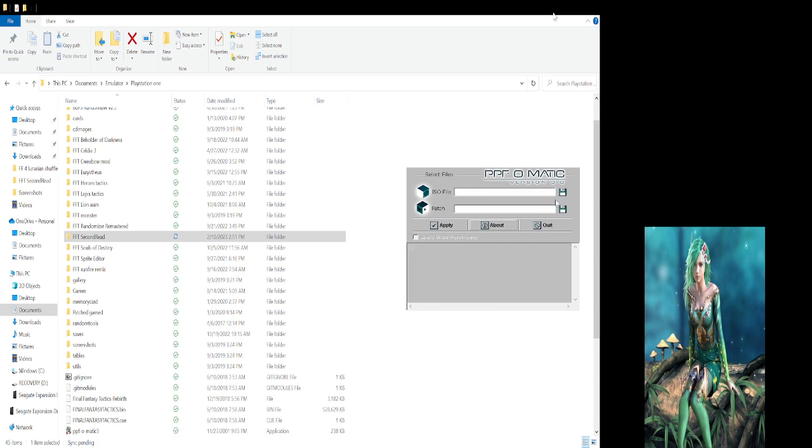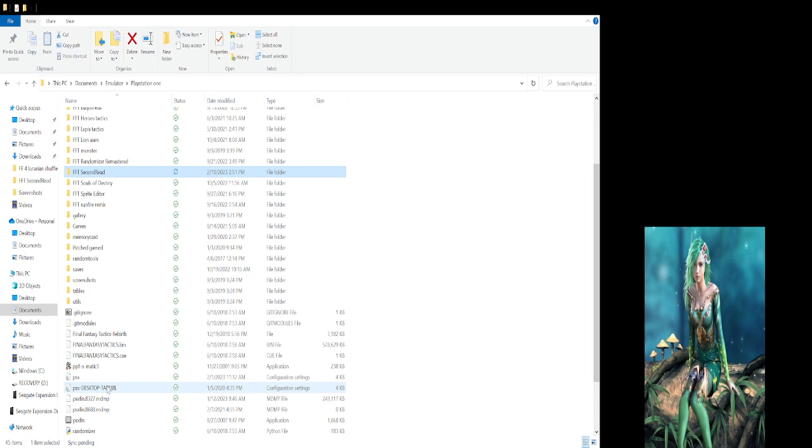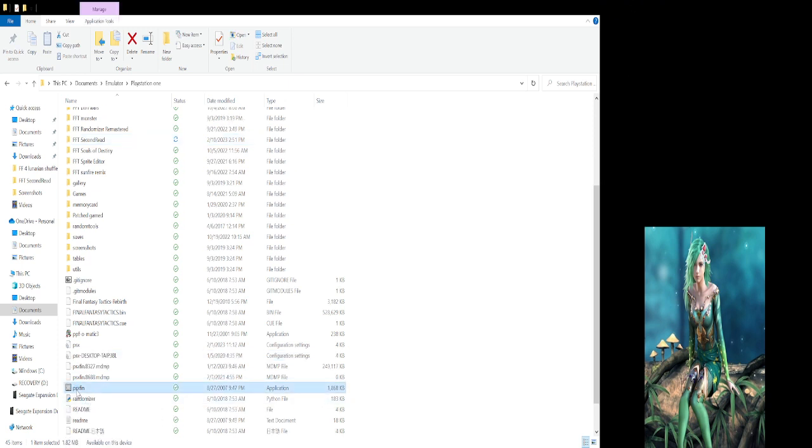Now you just click OK and then you're done. Then you can launch your emulator — go to File, Insert CD Image.